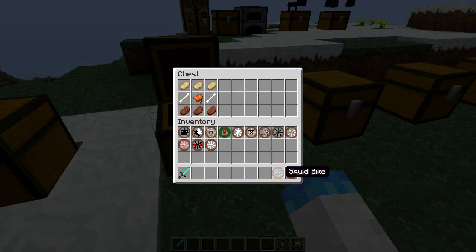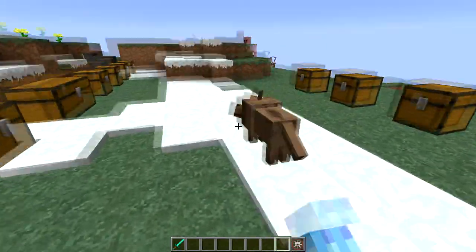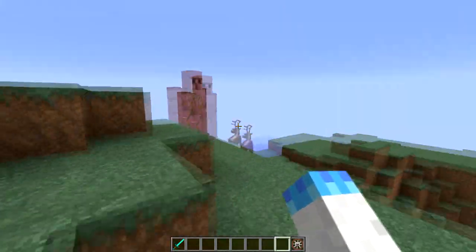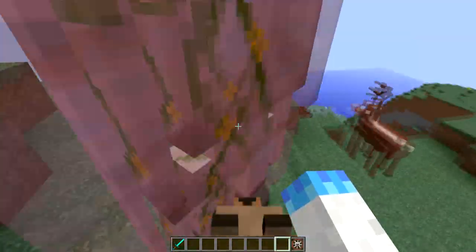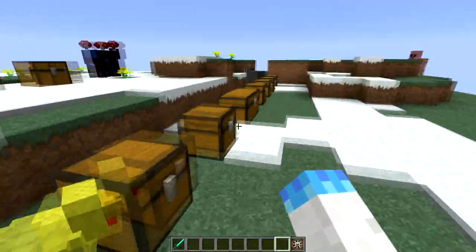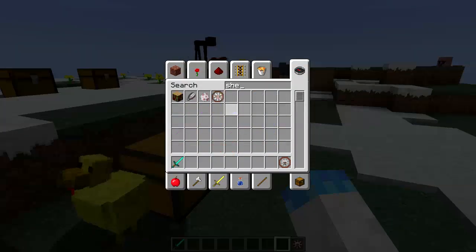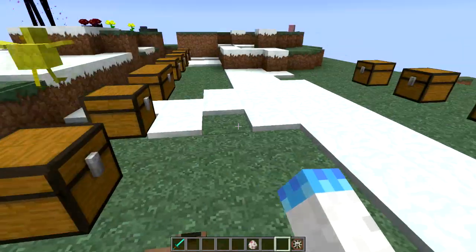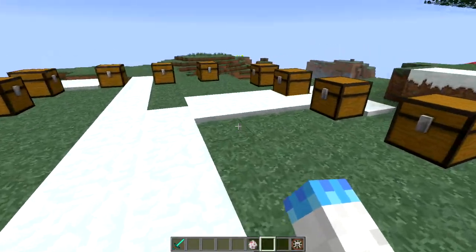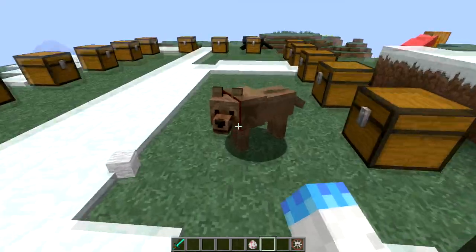The next bike is the wolf bike. The recipe uses cooked pork chop, cooked steak, and some bone — a bit of a weird recipe. He can be dyed as well. The wolf will attack anything that attacks you, so if a zombie attacks me my wolf would attack them. He's hostile and also randomly attacks nearby sheep. If you have a bone in your hand, he won't attack anything at all.